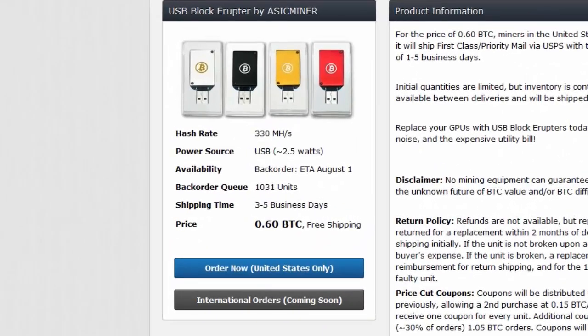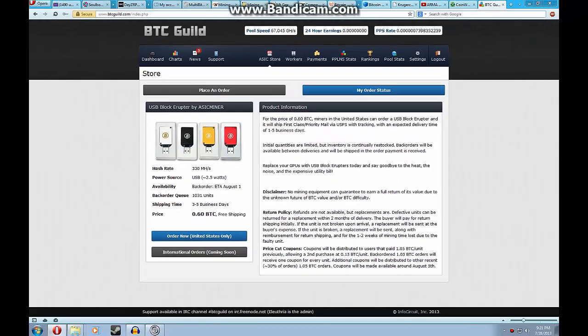The smaller units have a hash rate about half as good as a high-end video card, but they only cost about $60 and use just 2.5 watts because they're USB-powered. If you stack 10 of these on a USB hub, you get about 3.3 gigahashes. So you can still build up even if you can't afford one of the bigger units right away. These are available quickly within the United States on this website.